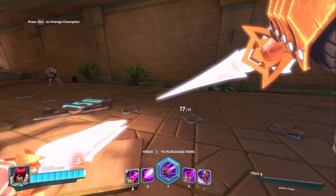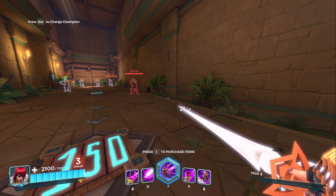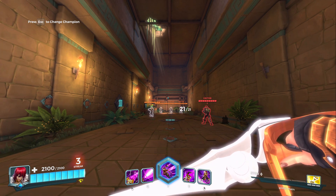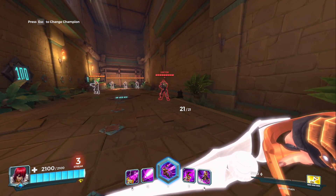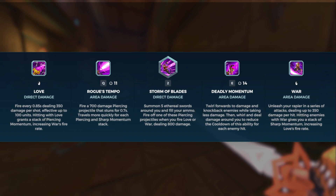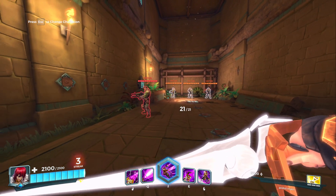The stacks also affect his Q ability — a single shot in a straight line that does not consume ammo. Depending on how many stacks you have, it travels faster. Without stacks it was originally meant to only slow down enemies, but I believe that was changed — now it stuns every single time. The stun happens regardless, but the speed of the shot is still stack-dependent.